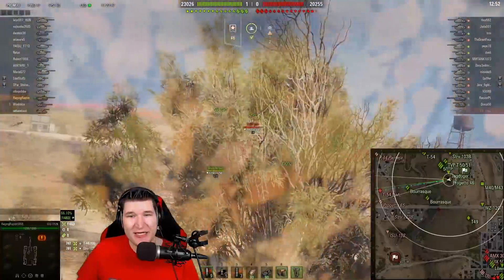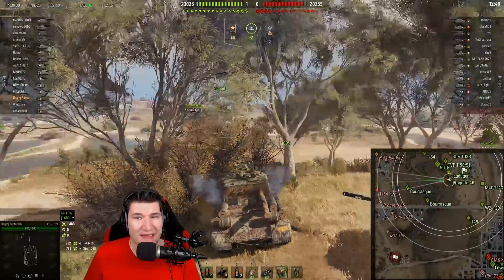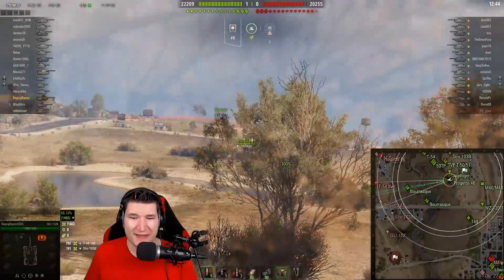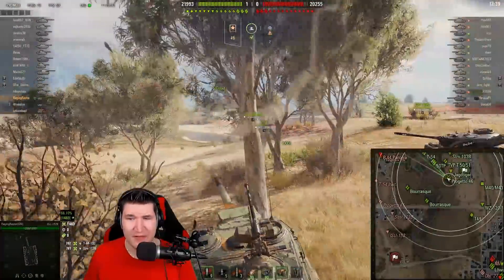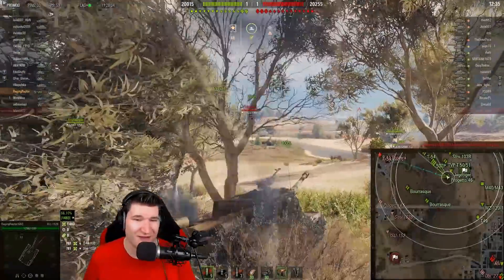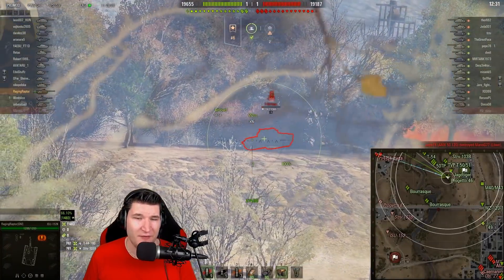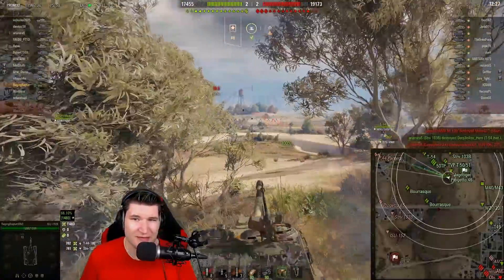I want to talk about this a little bit more, and here I am a little bit on the fence. The tank is a premium — it makes a decent chunk of credits. Obviously it can be a little bit lower because you have a pretty big shell, and this shell can cost a lot when you're missing — it's like 1,600. So if you're missing, you have to pay quite a bit for that one, and it can be the difference between making a lot of money or making barely any money.